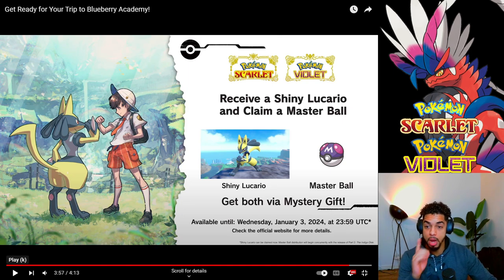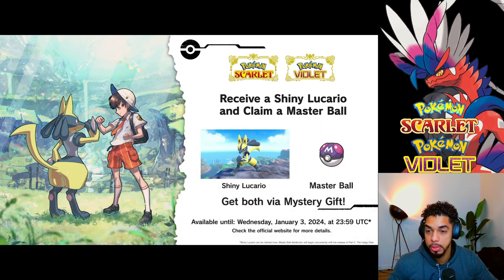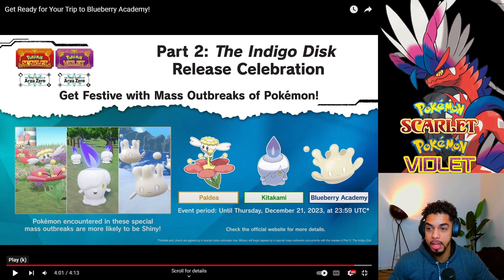Receive a Shiny Lucario and claim a Master Ball. We're getting a Darkrai, a Shiny Lucario, and a Master Ball — available until Wednesday, January 3rd. For the Indigo Disk Release Celebration, get festive with mass outbreaks of Pokemon. Pokemon encountered in these special mass outbreaks are more likely to be shiny — event period until December 21st, 2023. We've got outbreaks going on in Blueberry Academy, Kitakami, and Paldea, all three regions.